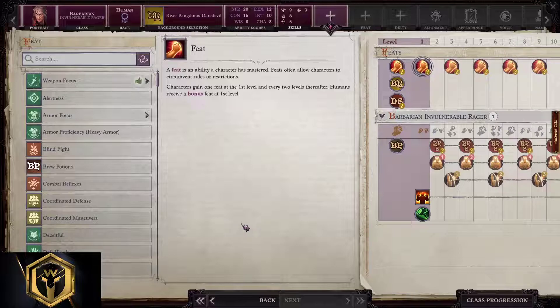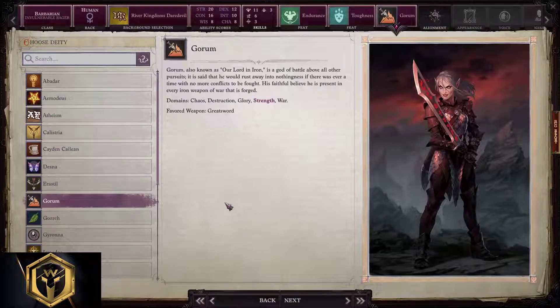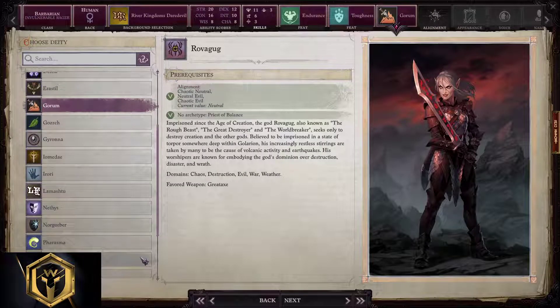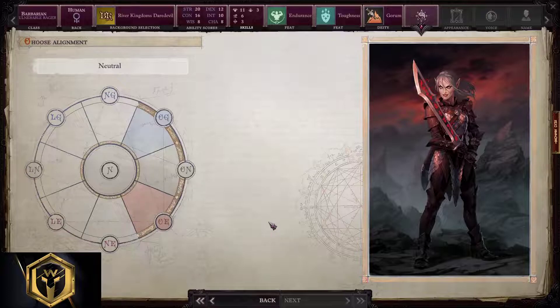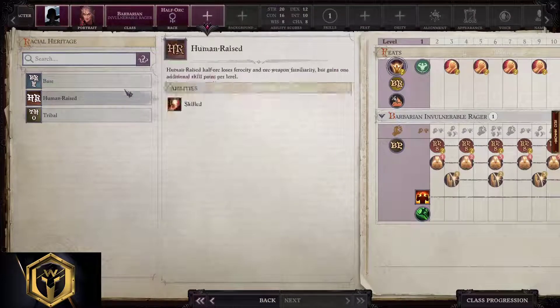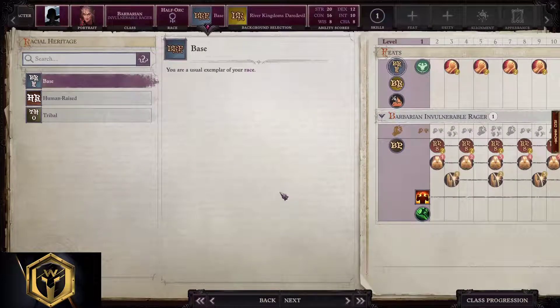Feats: Alertness, Armor Focus, Blind Fight, Die Hard, Endurance, Extra Rage, Fortitude, Initiative, Will, Power Attack, Toughness — all great. We're gonna take Endurance and Toughness. Deity: Blood for Gorum; if you don't like Gorum, go with Rovagug. Alignment is your choice. For the half-orc Invulnerable Rager, just pick base and copy everything from human.